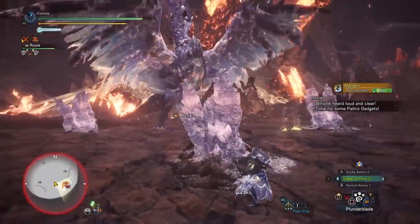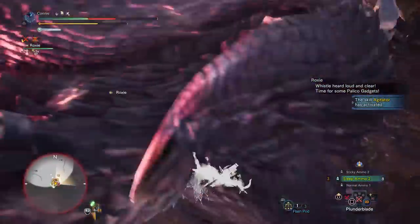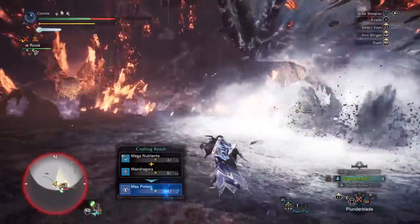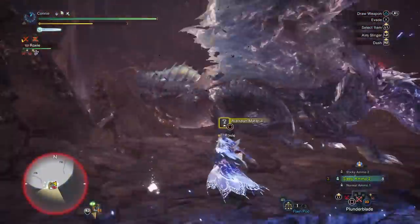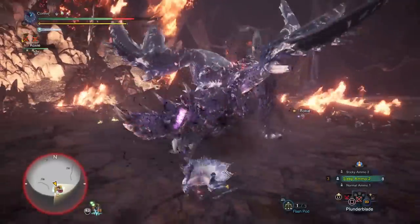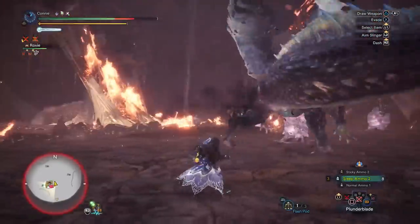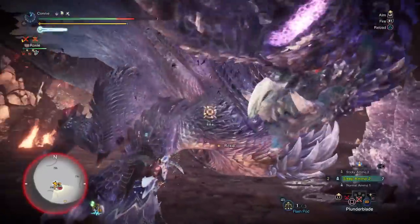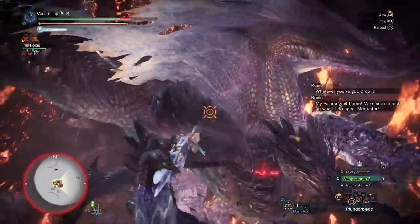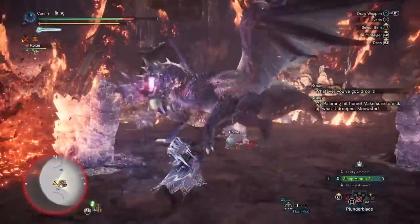I wanted to demonstrate a few things, which is the reason I keep going. I wanted to use the remaining palarings and also use my sleep ammo to put it to sleep, just to show that you get two more flinch shots and two more shinies. However, if you've already broken the wings and the horn, you might not even want to bother — it's just two shinies and a lot of hassle. Unfortunately, because I was commentating I completely forgot I had dragon blight and wasted too much of my sleep ammo. If you bring sleep 2 ammo with combines for more, you won't have to worry about this.